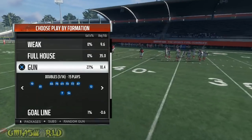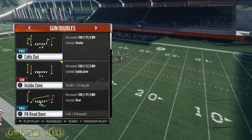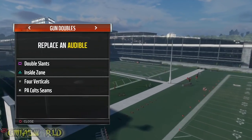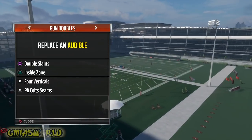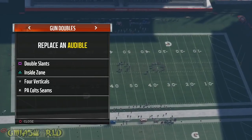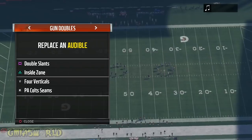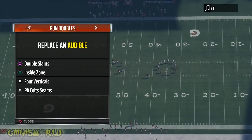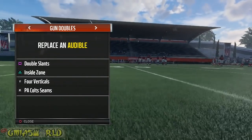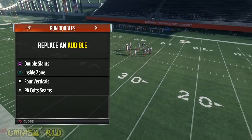When you go to the play call screen and you press the left trigger, it's going to show you the audibles that you currently have. For a lot of these plays, I'm going to suggest that you make sure you have a draw play and a regular inside zone play for your shotgun plays, because the draw play is very OP and it throws your opponent off.